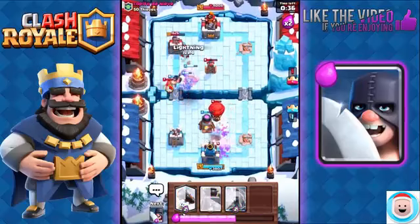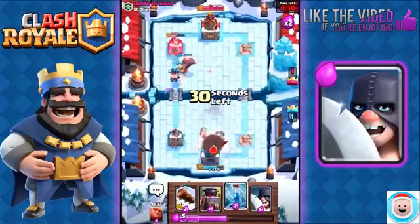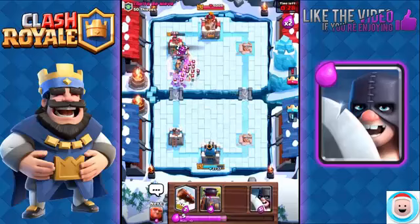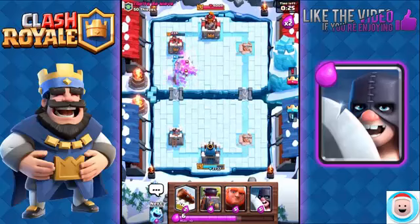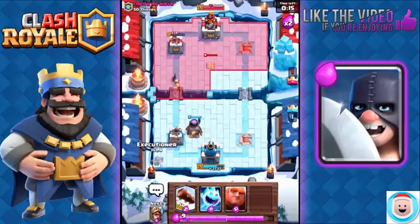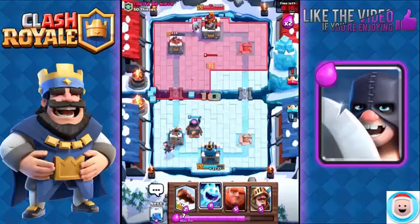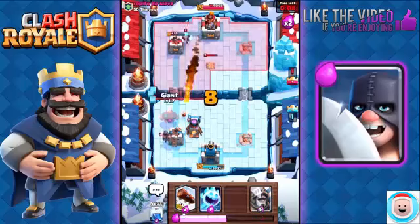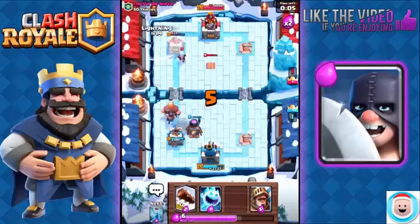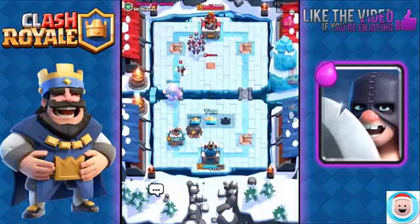I'm going to have to sacrifice that tower because I don't have anything to defend against it right now. But I have a very powerful push going. I'm going to play my Lightning to finish off that Tesla. I'm expecting Skeleton Army right here, so I'm going to ready my Zap. There's the Skeleton Army — Zap. I couldn't get a couple of those Skeletons, but there's only 24 seconds left. His tower is at 234, which I can finish off with the Lightning. There we go — Lightning the tower, finish it off. Good game.